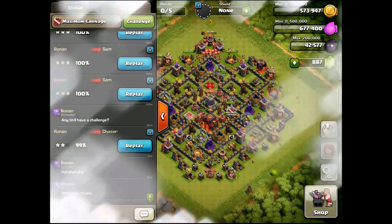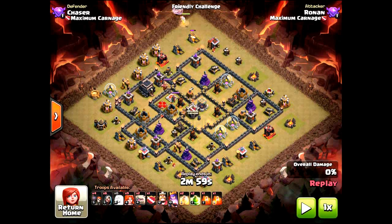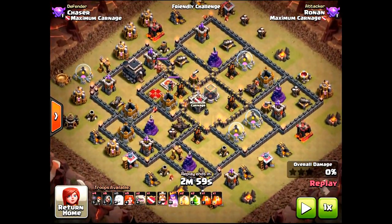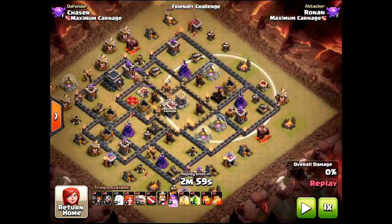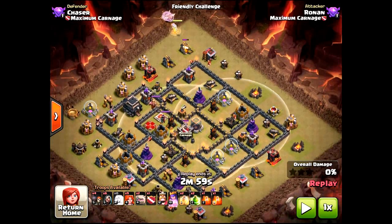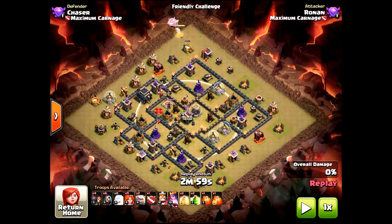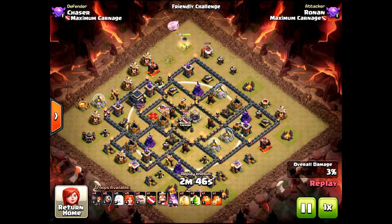Let's get into a replay. This first one is a 99. I'm going to pause it for a second. The basic thing to see is the queen has been put in with four healers, outside of the range of the crossbows. You don't want the crossbows hitting her early because there are no rages in this loadout — she'll go down quickly if she takes heavy fire. You also don't want to put her in range of the clan castle right away. Just put her on one side out of crossbow range and she'll start clearing out space, creating one part of the funnel.